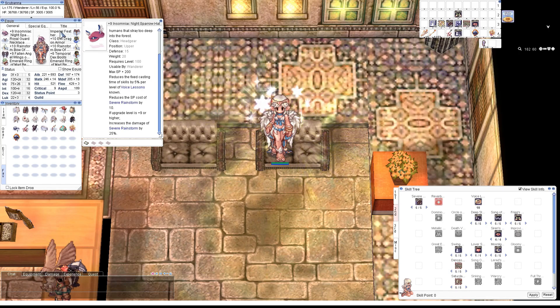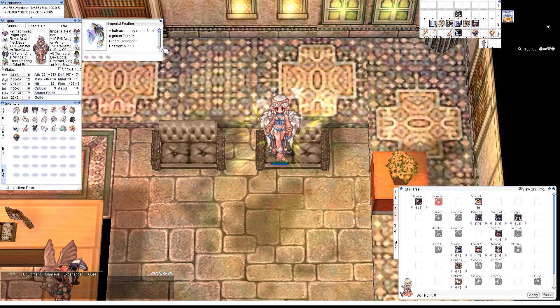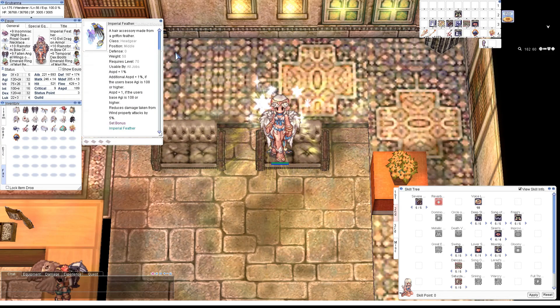For mid gear, this item here kind of sets the pace of the build because it combos with Agi. Worth noting: Severe Rainstorm scales off of Dex and Agi, and Agi is key to the formula.